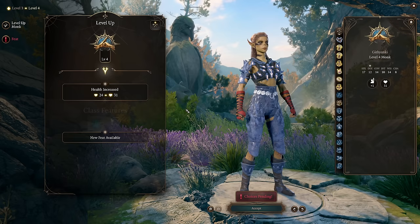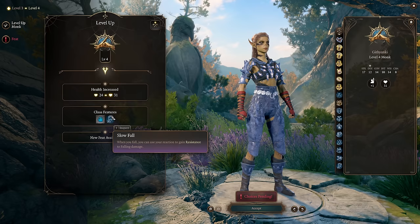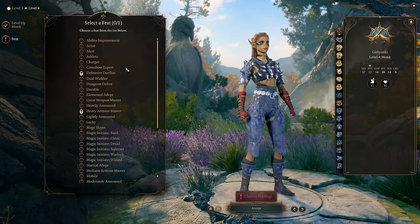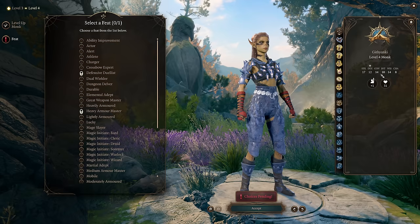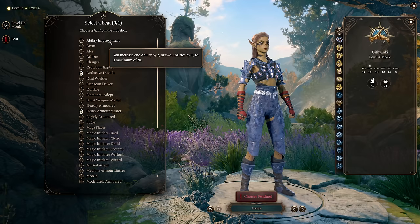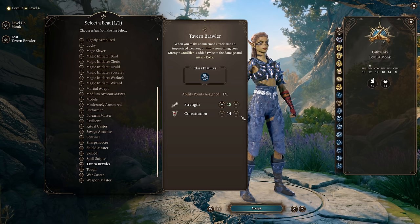At monk level 4 we get our first feat, and this is why we took an odd number in Strength. We also get Slow Fall, which is a reasonable option in combat since you can jump off high surfaces and take less damage — useful because monks have lower hit points. We're going to take Tavern Brawler: when you make an unarmed attack, you double your Strength modifier to attack and damage rolls. This brings our Strength up to 18 from the one-point bonus Tavern Brawler grants. If you're on the Strength Elixir build, you would have taken 15 Constitution and go up to 16 Con from this feat.